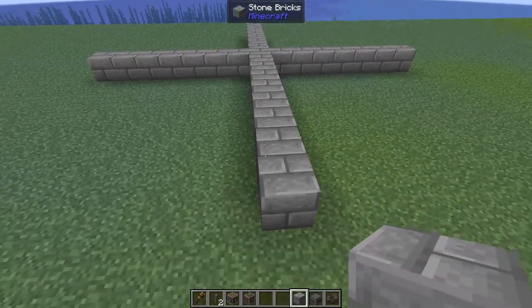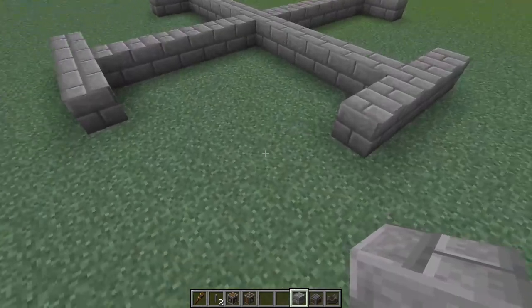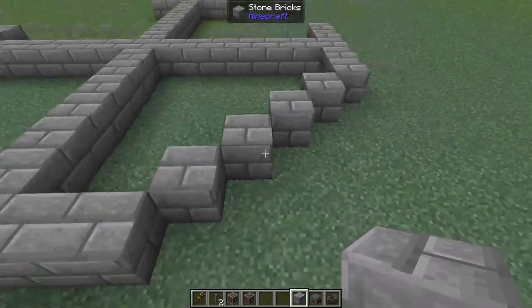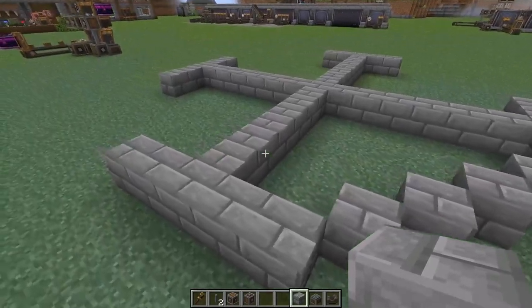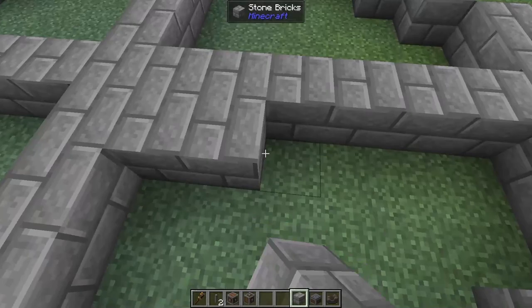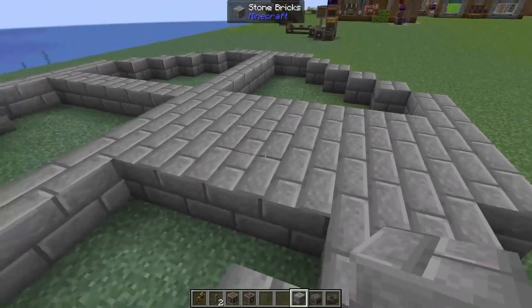Then coming to any side of our cross, we're going to add two to the side, add two to that side, and repeat this all the way around. Then we're going to connect all of these corners. It's not the most efficient circle, but I think this farm is going to look the coolest in a slightly off shape. Then taking your building block, you're going to fill in all of this inside area to make a nice little platform for us to plant some kelp.